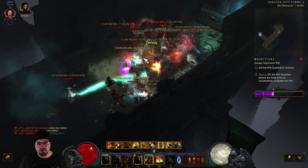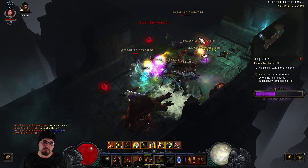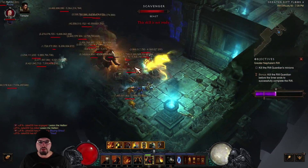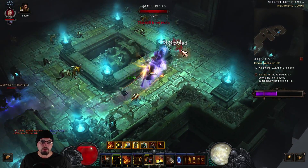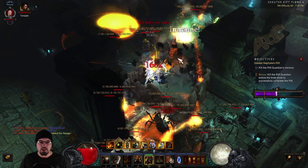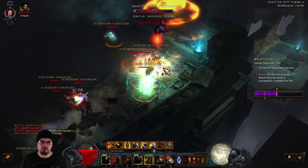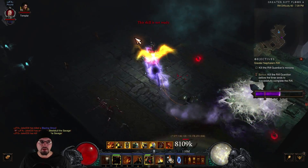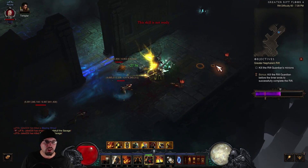This is a GR60. As you can see, I'm just going from champion pack to champion pack — I'm elite hunting for the most part. Once I get to where I'm going, I throw down Consecration, put up Iron Skin and Provoke, and then just start slapping them with Punish and dealing that really massive damage at the beginning. Sometimes you get trapped and have to burn your Steed Charge, but if you have good cooldown reduction you can keep it up most of the time. Six seconds is much better than three, obviously.